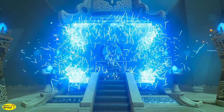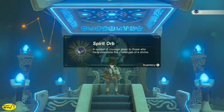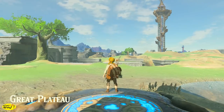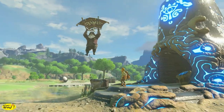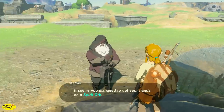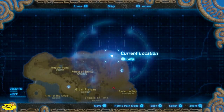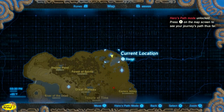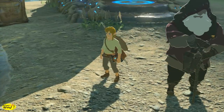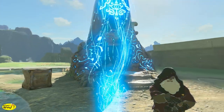These orbs are going to be used to get extra hearts and extra stamina, but you have to have four before you can get any additional hearts or stamina. Once we make it out of the shrine, we're going to run across the old man again. He's going to tell you he actually wants more treasure before giving you the paraglider, and he'll tell you to meet him at the top of the tower. This is the game's way of telling you that any shrine or tower we open creates a fast travel point.